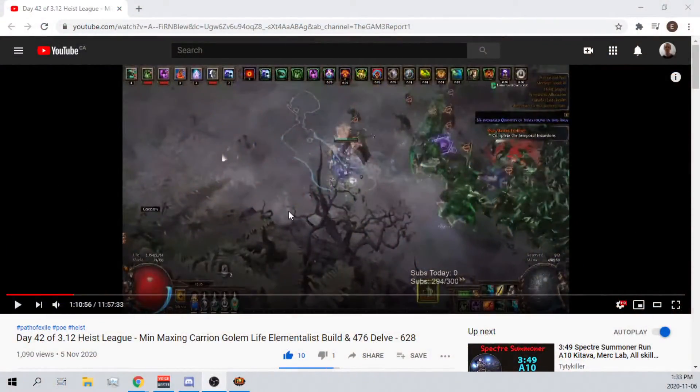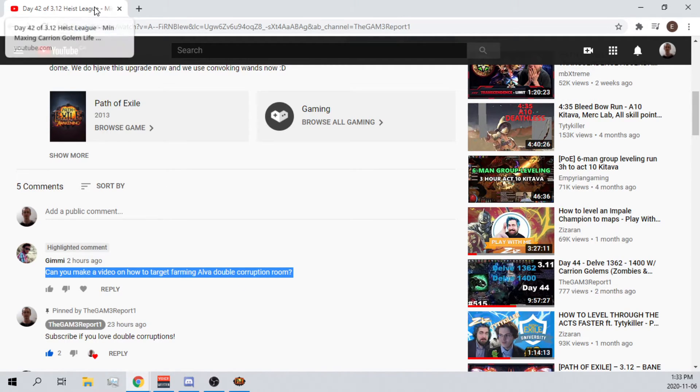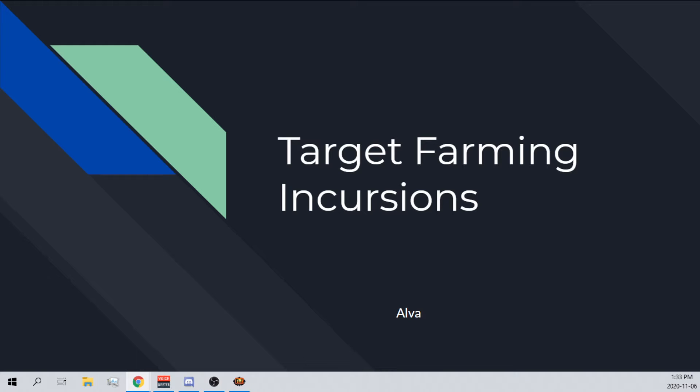The inspiration for this was two hours ago this morning — I was thinking about what should I make a video about, and Gimme wrote: 'Can you make a video on how to target farm Alva double corruption room?' Yeah, I can, man. Thanks for the comment. So I did that — I've made this presentation.